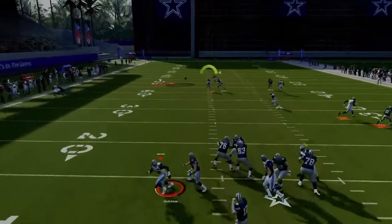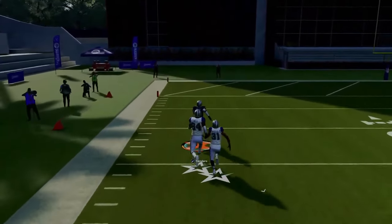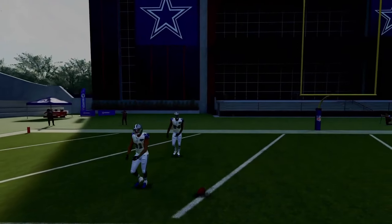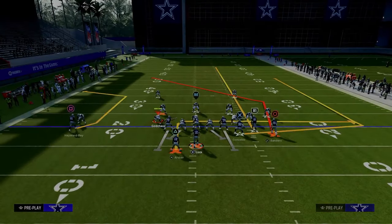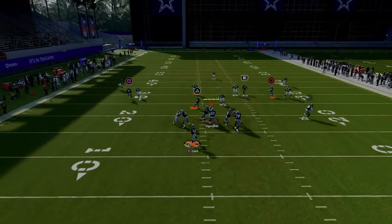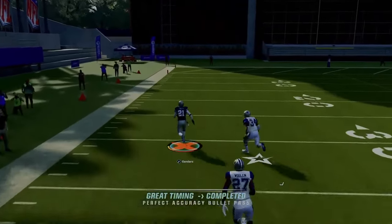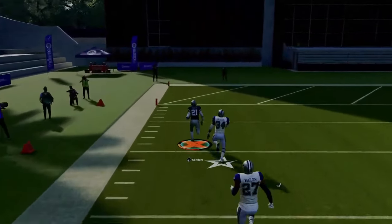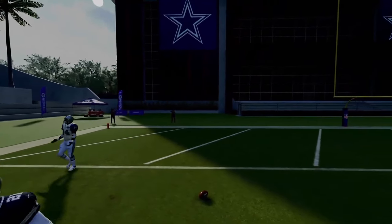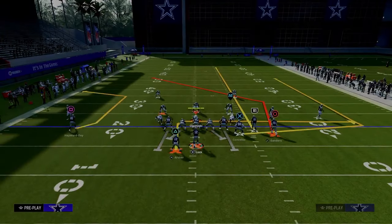What makes this play so good is this post route over the top is one of the most consistent routes in the game for beating man coverage. With your bunch to the wide side of the field, if they run any kind of cover three or cover four, you have potential for a one-play score. You'll get a nice one-play touchdown over the top against cover three coverage once he crosses the face of that safety.